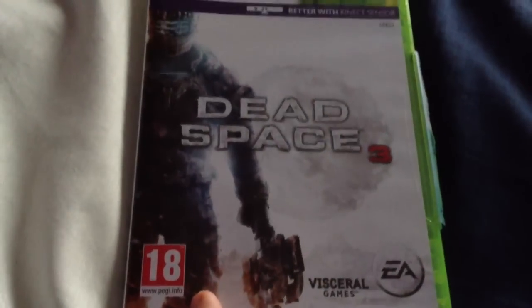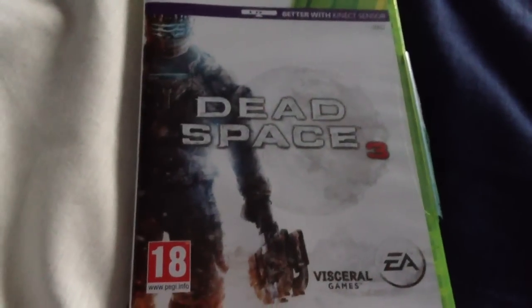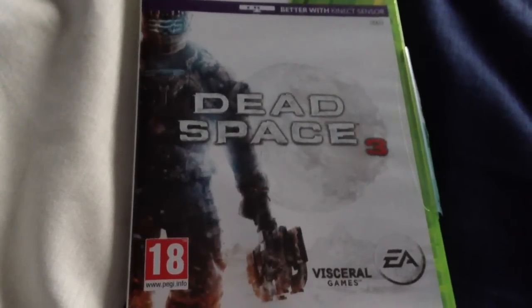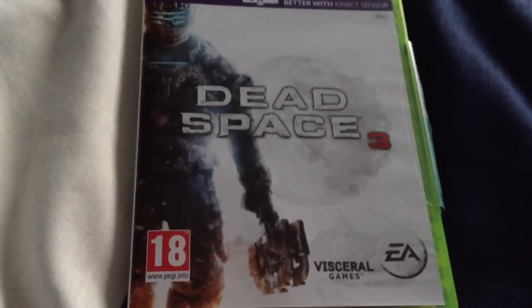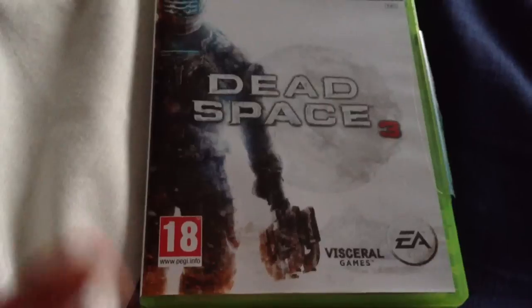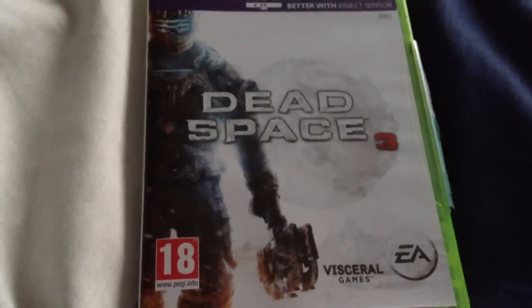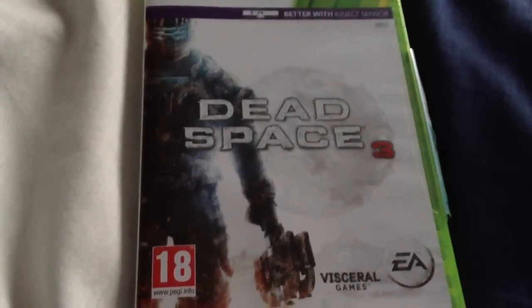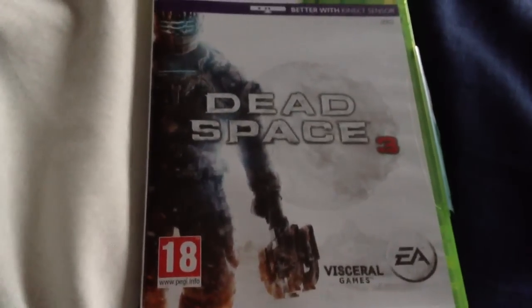This is Isaac Clarke, who you play as, and he's trying to finally destroy the marker — or basically the machine that controls all the markers. Because, as we know, he destroyed one in the first game and a second one in Dead Space 2, hence the way it's called that. Now in Dead Space 3, he sets out — but I'm not going to tell you what happens to him or specifically what you have to do.